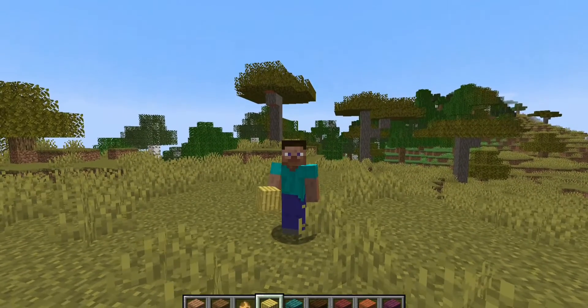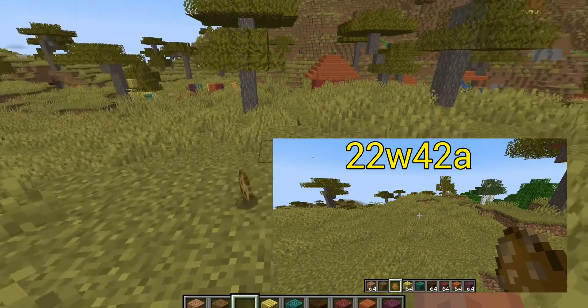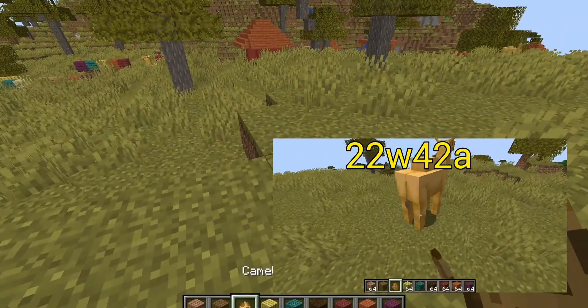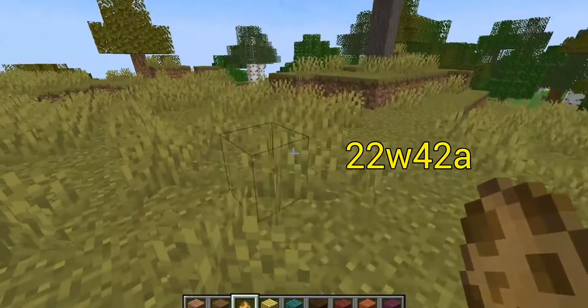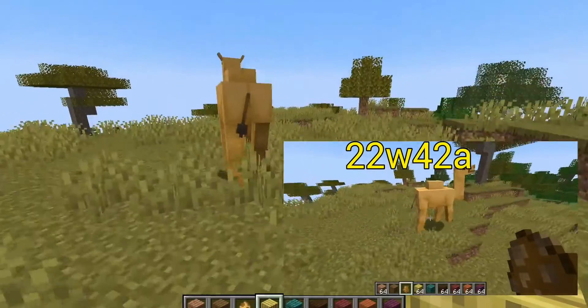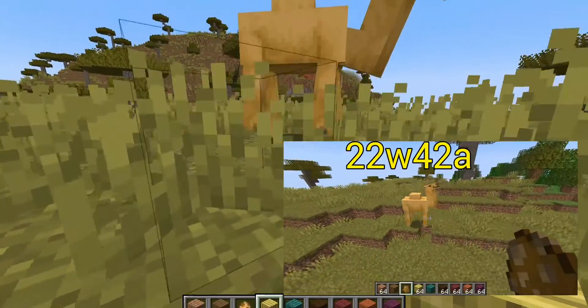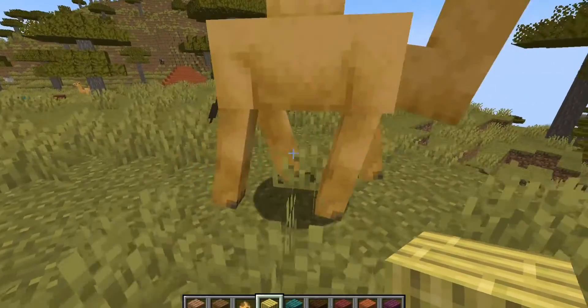So this is late but this has all the Minecraft changes in 22w43a. The texture of the camel's spawn neck, the legs of the camel, and the animation have been changed. I'll post the video of the last snapshot here so you can take a look and have a reference.